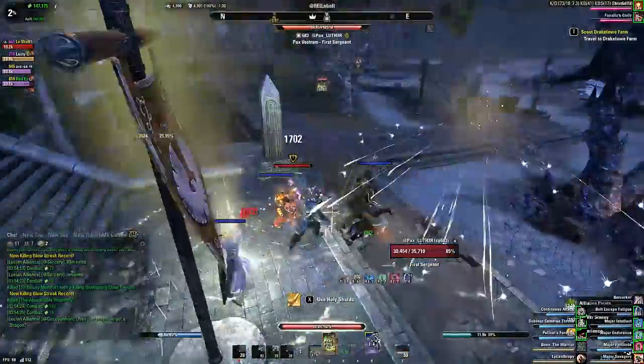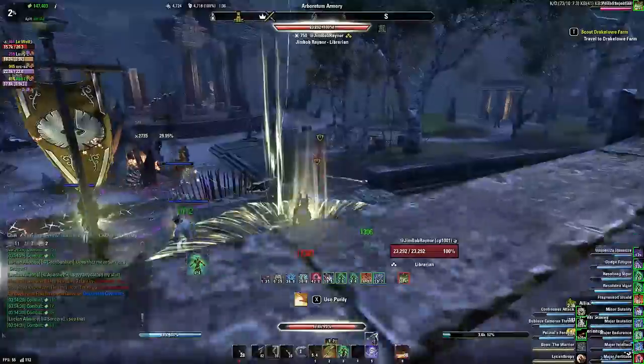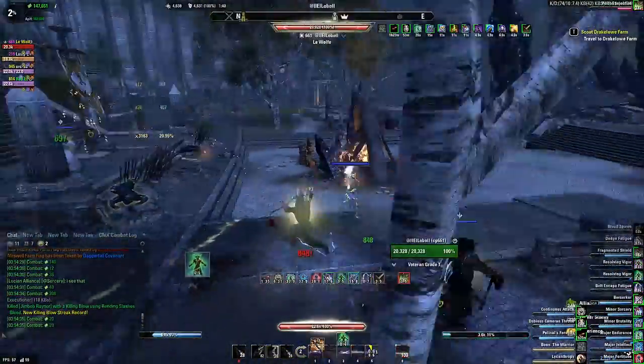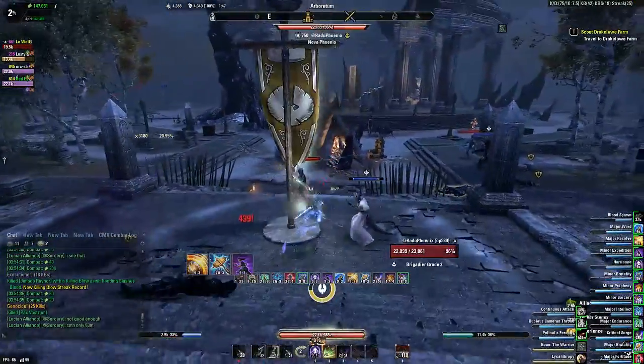Especially when running Crit Surge as well, which is a really good heal if you have good crit. On this build I have decent crit, and I'm also using Evil Hunter to get that crit bonus going, which is really helping. You can see the heals coming in pretty good. This is mainly a dot build, and in no-CP without the amplification of the dots, it's actually doing really well.